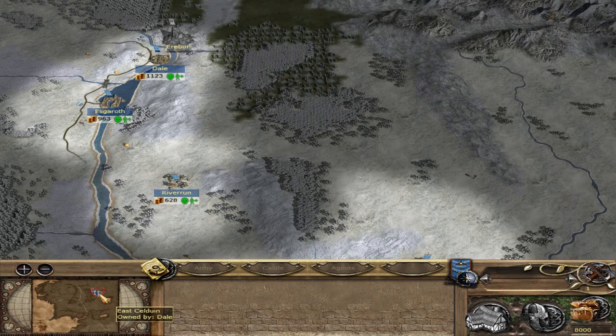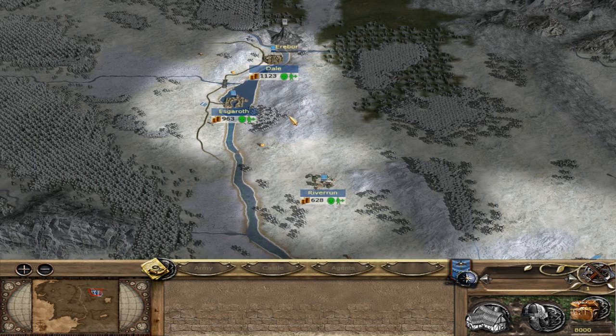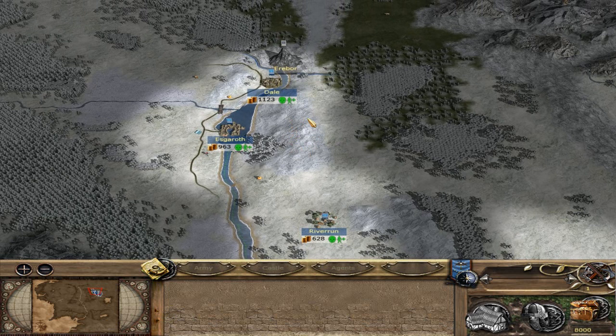I thought it'd be kind of cool to play both sides of it, and I'm going to try to upload them around the same time so they advance around the same pace. However, for this I'm doing the short campaign for Dale because it doesn't really add much during the longer campaign - it just gives me five more settlements I have to occupy, so it's not that large of a deal.